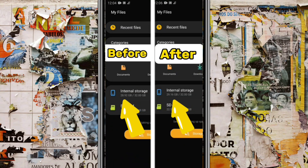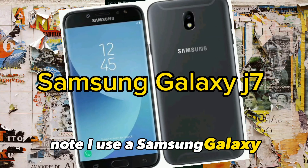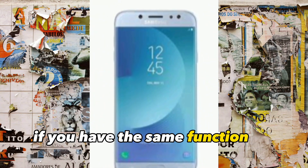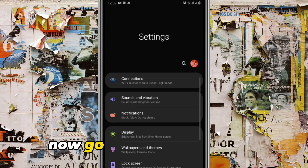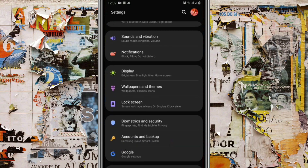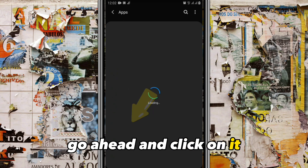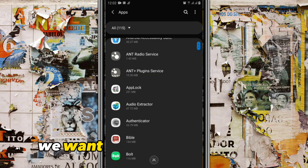Quick note: I use a Samsung Galaxy, so it might be different from your phone, but I'll walk you through it so we can see if you have the same function. Go ahead and click on your Settings, then scroll down to Applications and click on it.